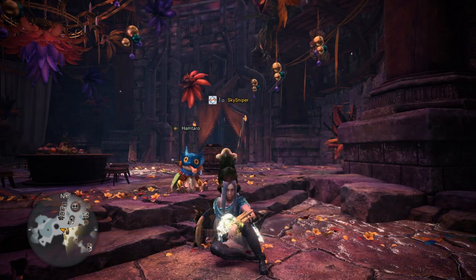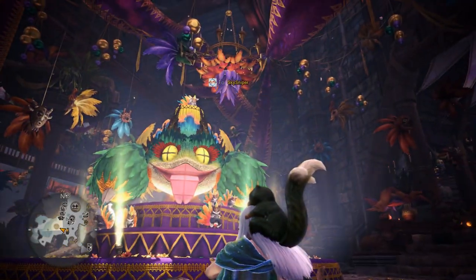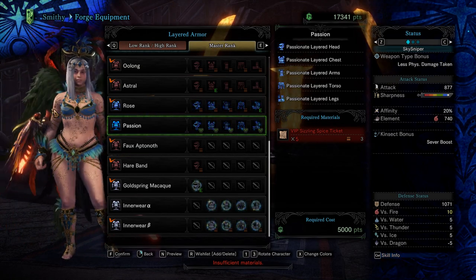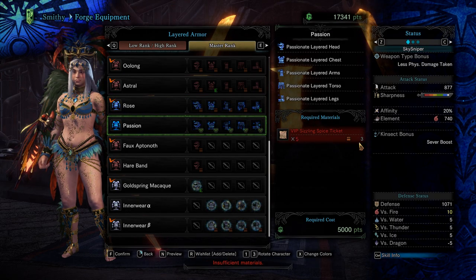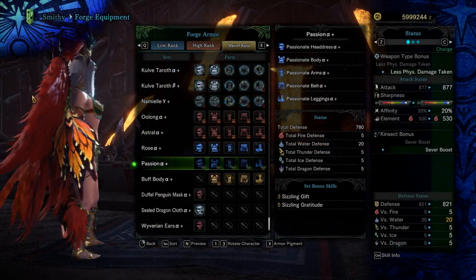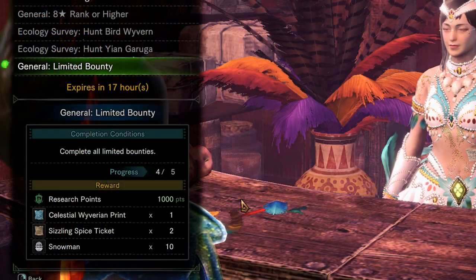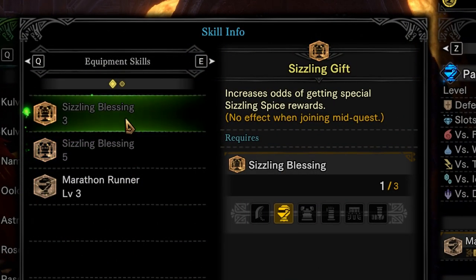And of course, as usual, if you want the layered armor for the festival armor, you will need the VIP tickets that you get. Here's the new armor that comes with the festival — I'm honestly quite a fan of it, it's kind of cool. The male one actually looks super badass. If you want to get the layered armor, you just need 5 VIP Sizzling Spice tickets. If you'd like to grind for this right away, just build the armor using the Sizzling tickets, which you can get 1 from the daily bonus and then 4 more from the daily bounties. That'll get you enough for the whole armor set, which then increases your chances of getting VIP tickets from pretty much any hunt.